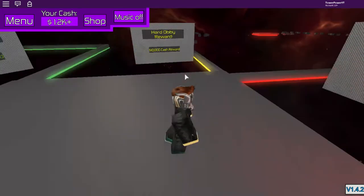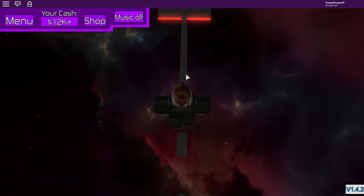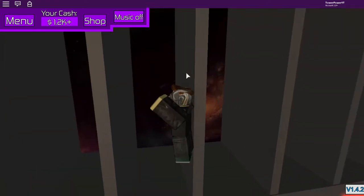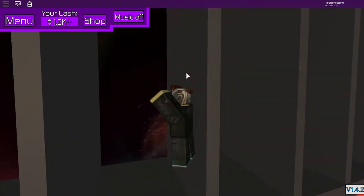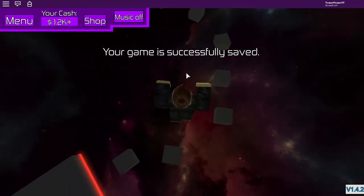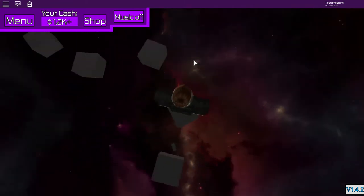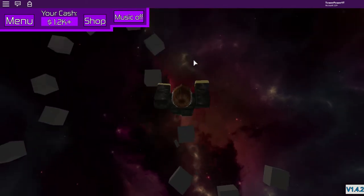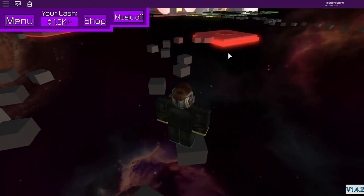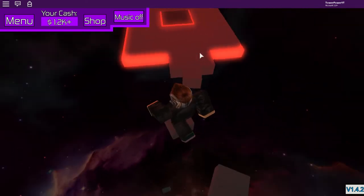I jumped way too early. If I'm halfway through the parkour at 19:32 I don't have to come off — I just wait and come off next time I die. Come on, we can do this! We can do this guys! I'm going to fall off the edge. Why do I have to go so far? Please don't die on the last jump.